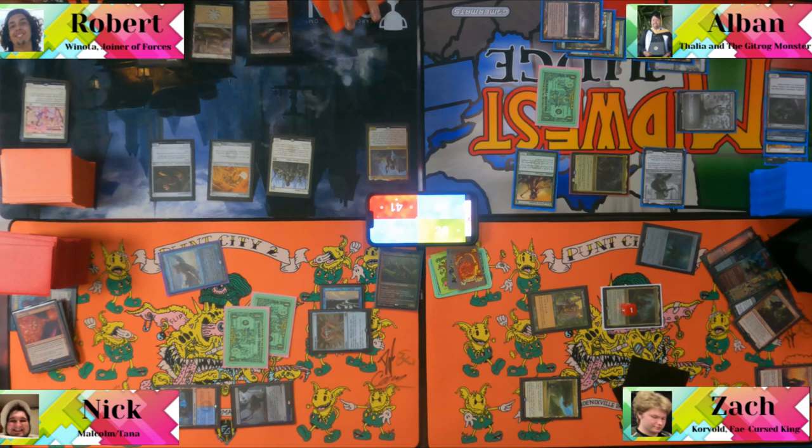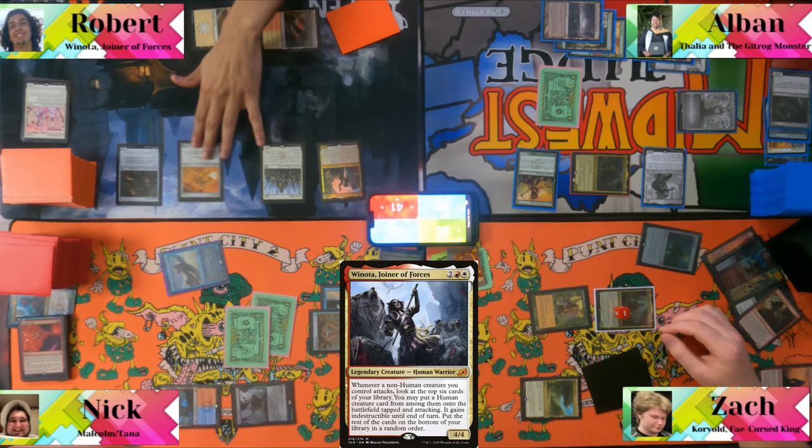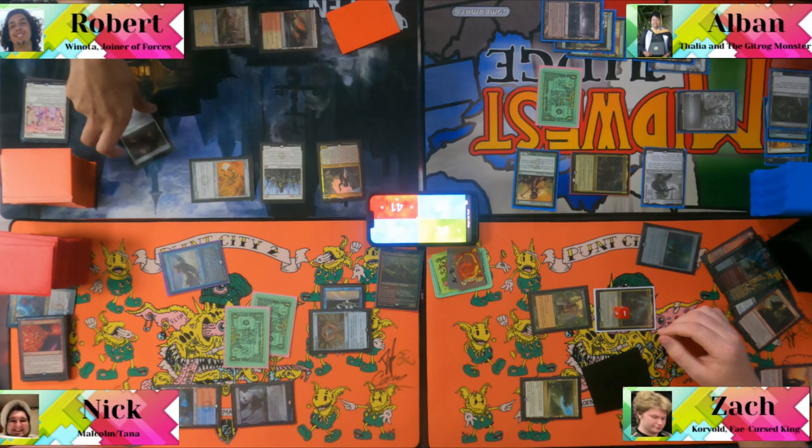The table acknowledges they're about to die to Korvold, or possibly Winota. Rob moves to combat — Albin has no blockers. Players spread damage around the table. Someone sends Gingerbread at a player.